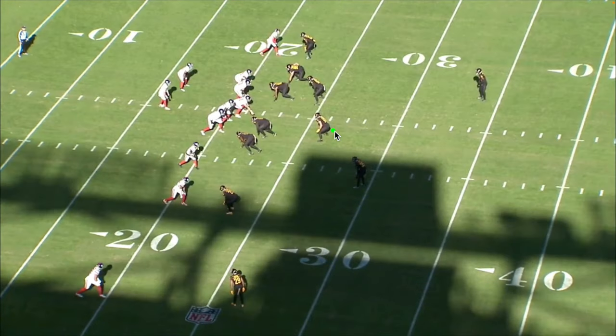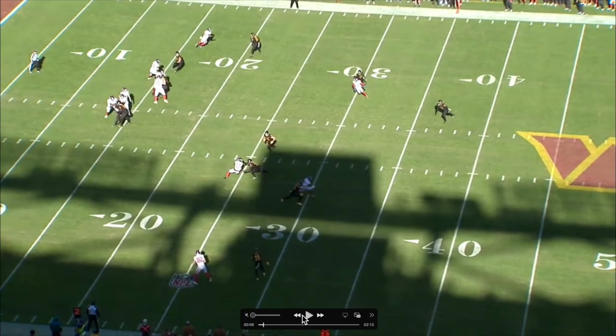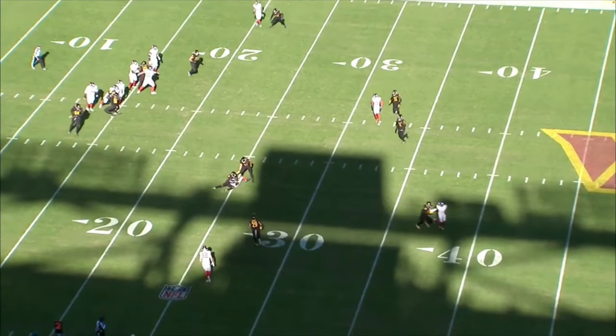Let's jump into it. On this first play, what I love that Tommy does is he holds the MIKE right here — he doesn't let the MIKE know he wants to hit this five-yard hitch on the inside. Looking at the MIKE, then bam — the second this receiver is coming out of that cut, Tommy's ready to throw it. And if the MIKE plays that, bam — seven-yard slant right there. Great game plan so far.